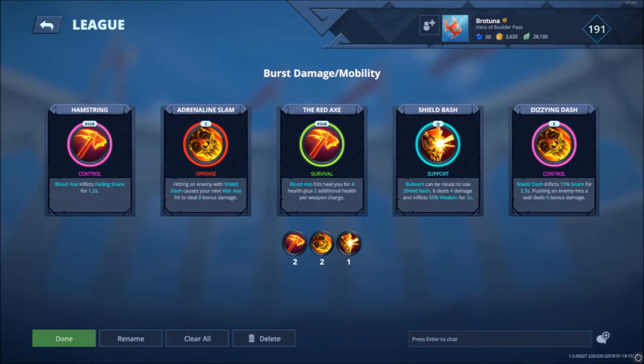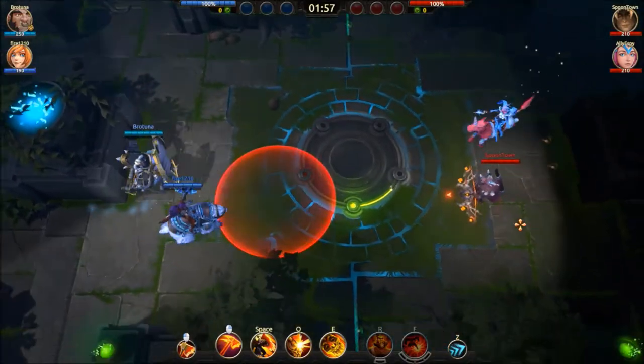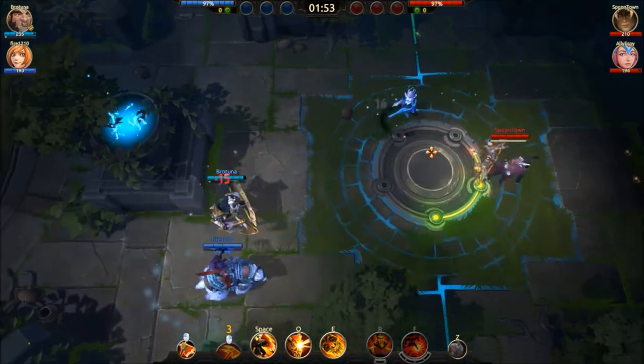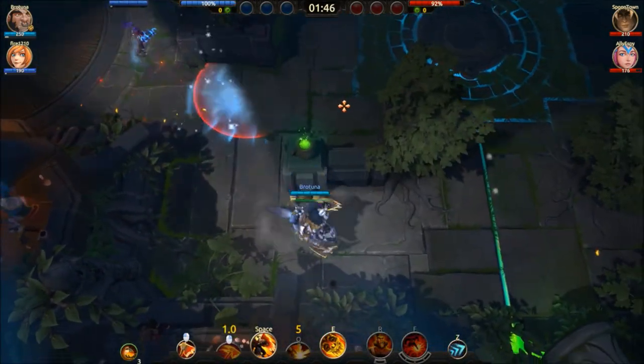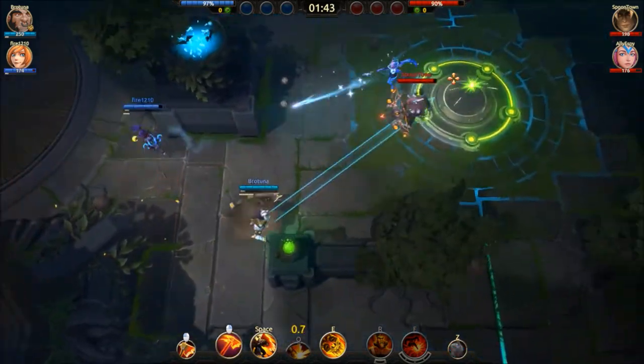My newest build, Burst Damage Mobility, includes both Dizzying Dash and Adrenaline Slam for the 35 damage combo. Shield Dash can be used to disengage, reposition, or simply weaken and deal 4 damage.